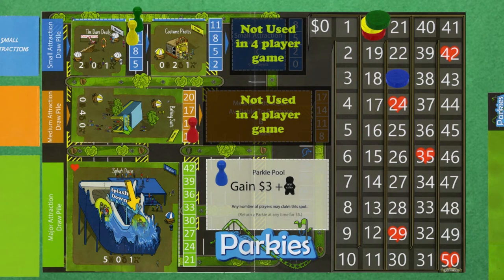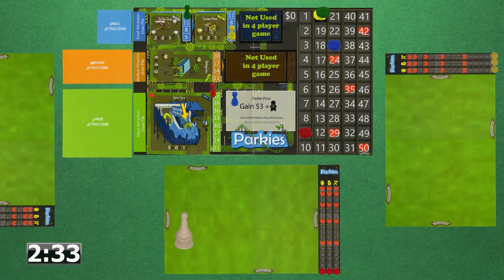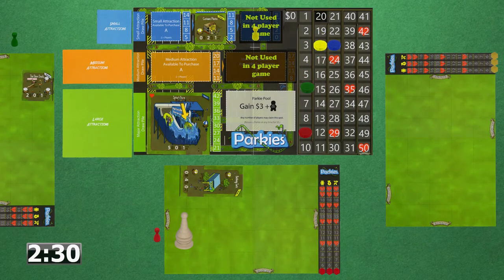The second player bids the highest on the small attraction. The third player, still at the parkie pool, does not bid again. The fourth player must bid on the medium attraction, the other small attraction nobody has bid on, or the parkie pool, and ultimately chooses the small attraction nobody is currently on. With all bids completed and uncontested, players in turn order decrease their money accordingly, paying for their properties and receiving the tiles they purchased.